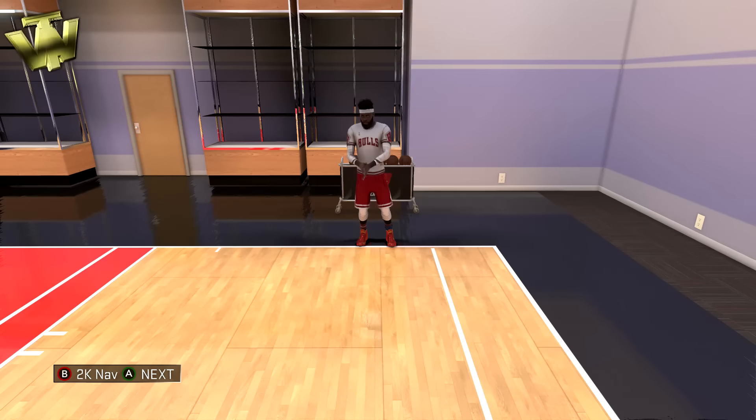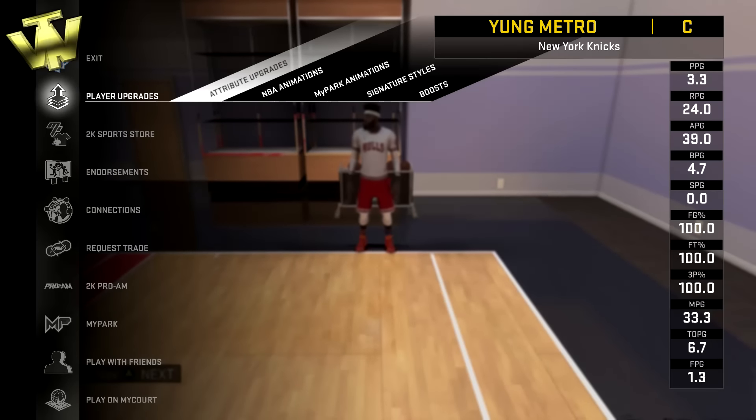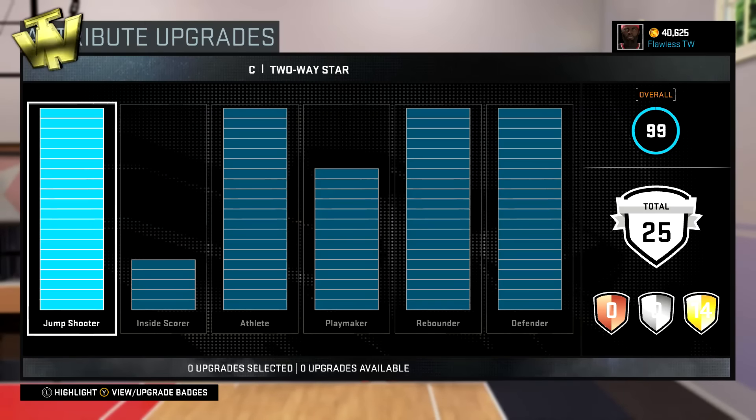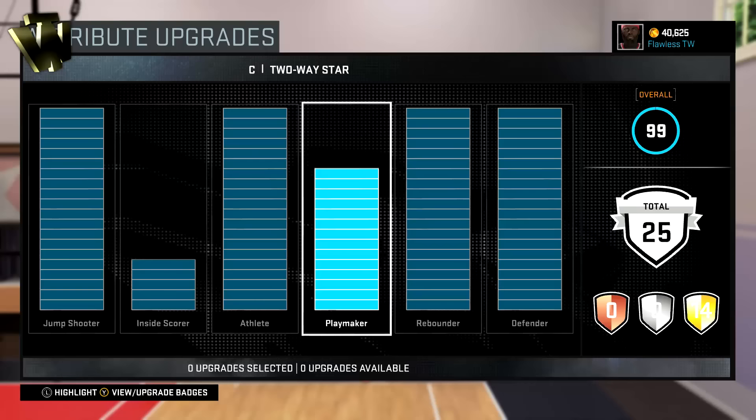That's pretty much the exact build for the outside center. Now let's get into the attribute upgrades. What you guys are going to notice is that we went with the playmaker for breakstarter. You don't need to max out your playmaker for breakstarter, so there's really no point. If you want breakstarter — which is a really key badge if you want to be able to throw accurate outlet passes on the break — you can pretty much throw an accurate pass nearly every time to half court or even further. Put your playmaker up to 14, max everything else out, and then put your inside score up as much as you can.